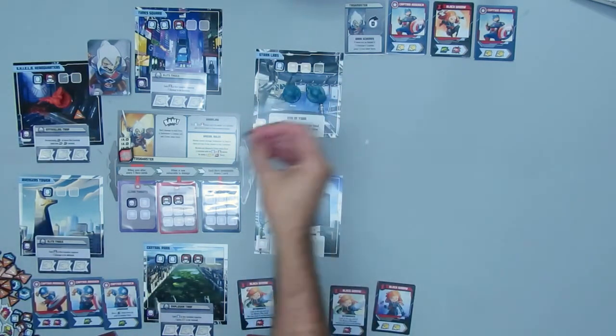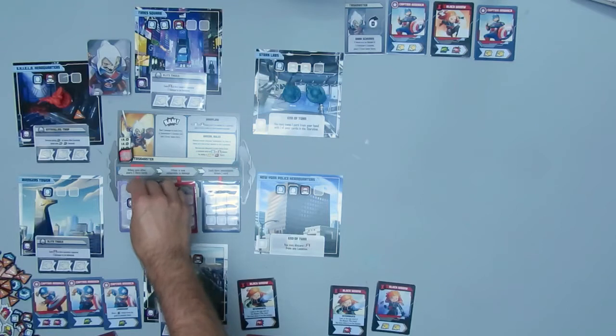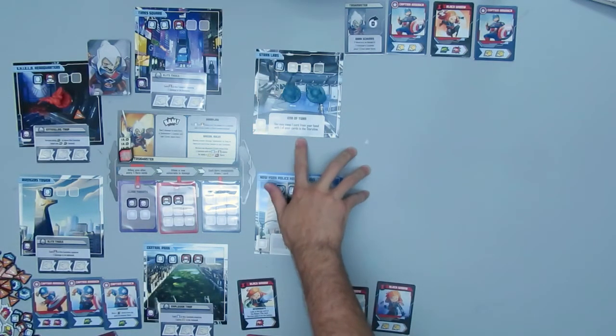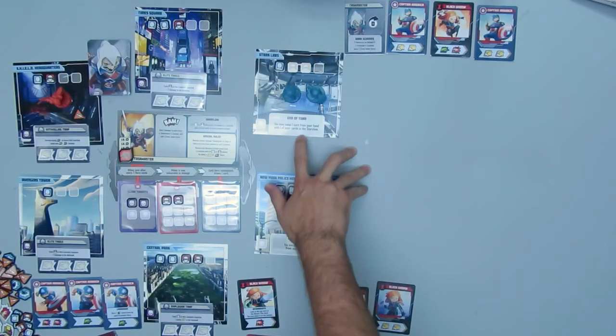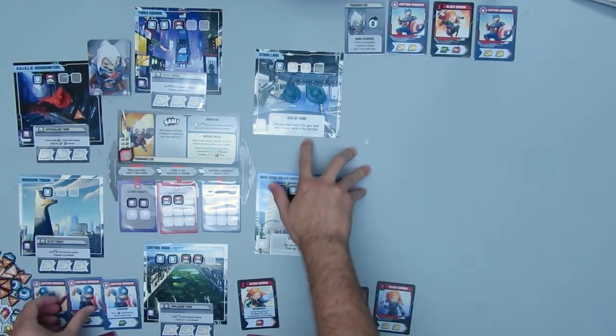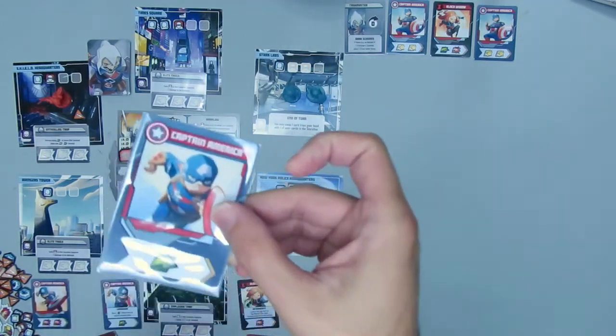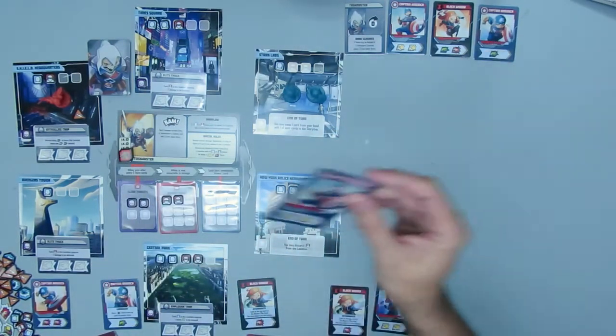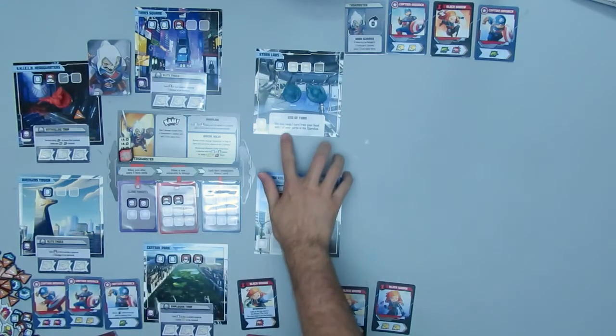Which opens up: end of the turn, you may swap one card from your hand with one of your cards in the storyline. That's a location effect for Stark Labs. I choose to swap out a move card for that double heroic action and put that back in Captain America's hand.